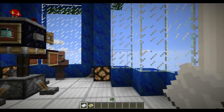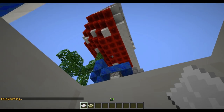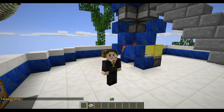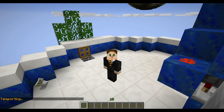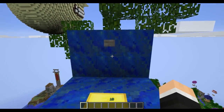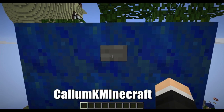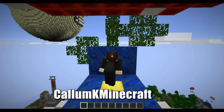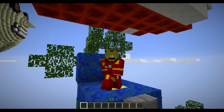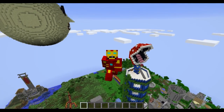Oh hey guys, didn't see you there — just finishing up filming Minecraft news. Let me throw this stuff out, don't need those. I'm about to get going from my news headquarters here. I'm gonna pop into this little machine contraption — this was built by Kalem K Minecraft — and if we position ourselves just right on this little pad and hit this, there we go, we are geared up and flying off in our Iron Man armor.